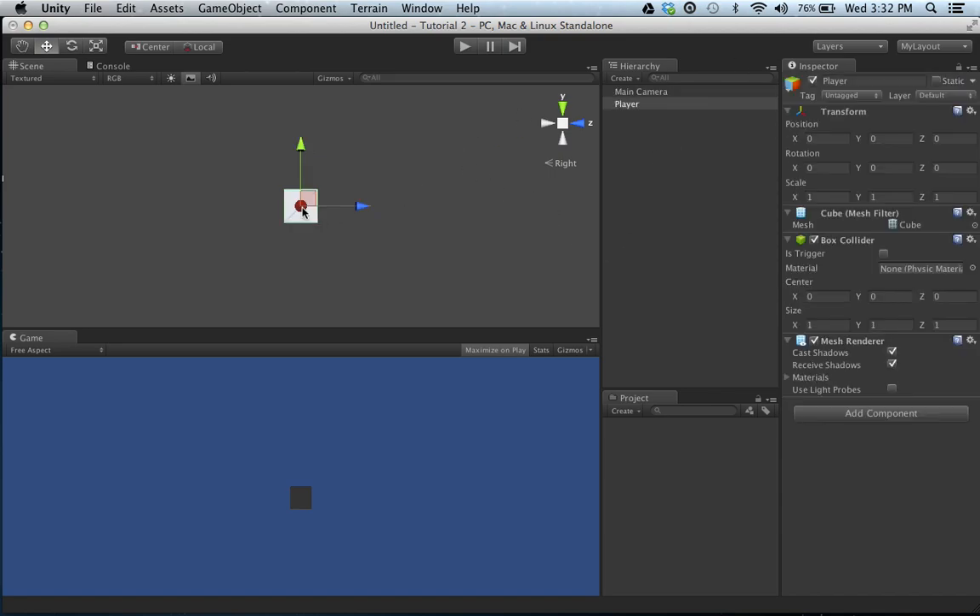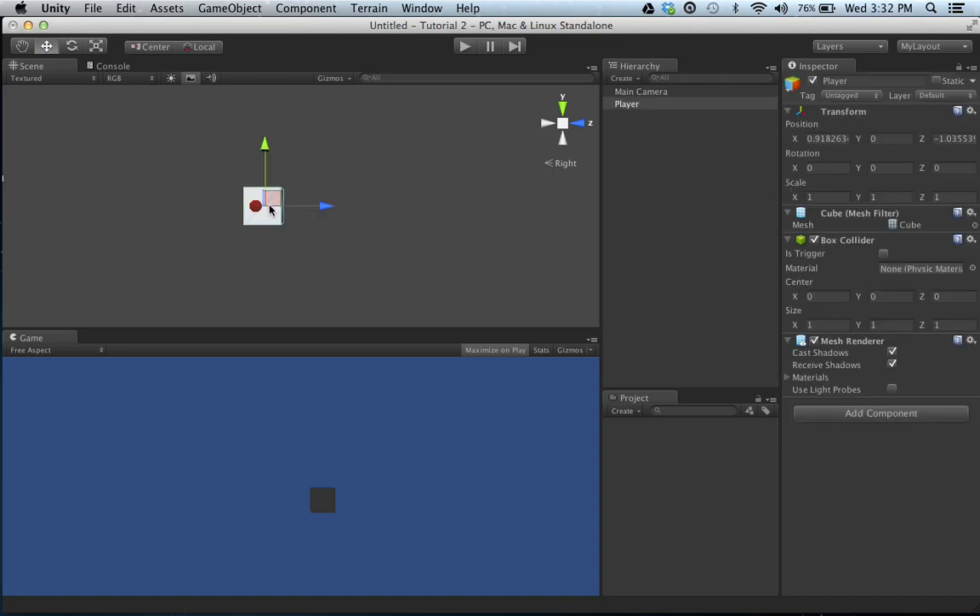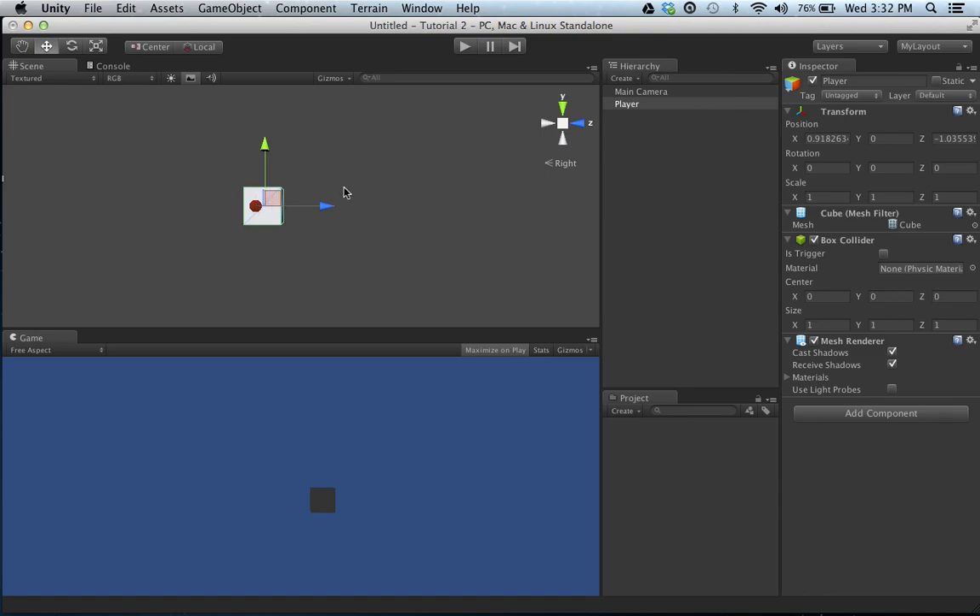So what we want to do is create a spaceship that's going to be able to move back and forth. You're going to move it back and forth, and then we're going to have it so that when you hit the space bar, it's going to shoot out lasers. In order to do this, we have to script it all, and we add scripts to the object. My tutorial series is all going to be C# scripts - it's just what I'm comfortable with, and it's what everyone should be comfortable with.